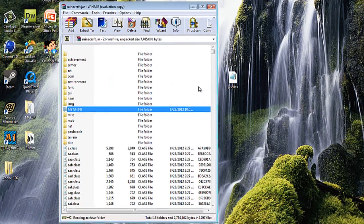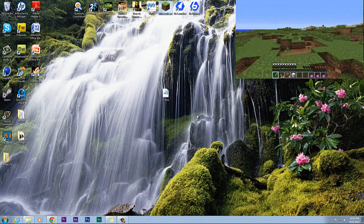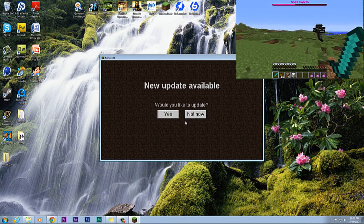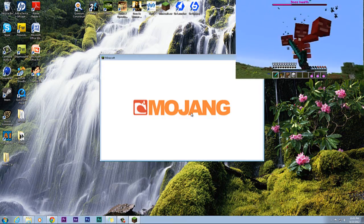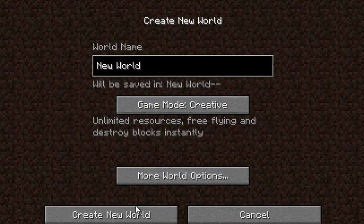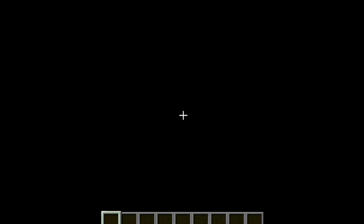It's very simple and you're practically done — that's it. One thing to note: you'll need to create a new world, and it will only work if you have cheats enabled. If you don't have cheats enabled it won't work, since cheats basically allow commands and such in Minecraft.